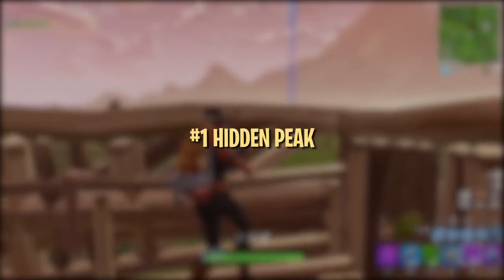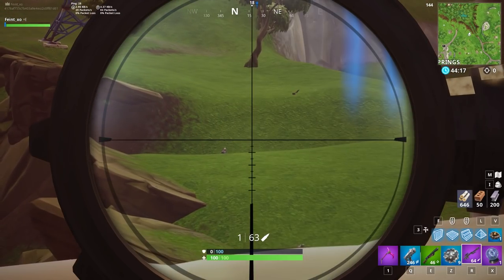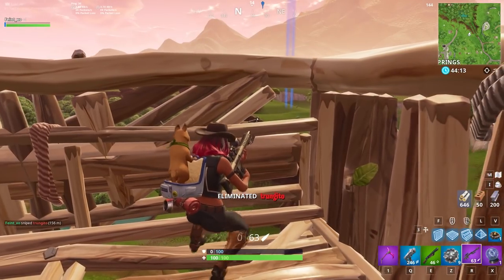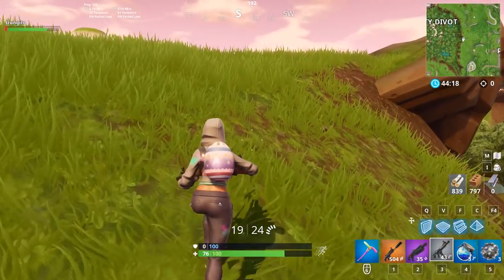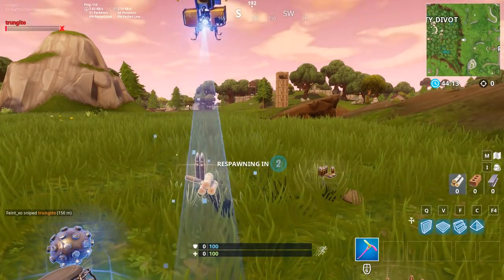The first strategy is an interesting way to peek out of 1x1s while barely exposing yourself. This is the most easily accessible strategy in this video. With a unique combination of edits, you can peek out of a small area in the upper corner of your 1x1, allowing you to shoot unwitting opponents. This peek only exposes a small portion of your character in a place where most players won't think to look, making it a great tool to have.